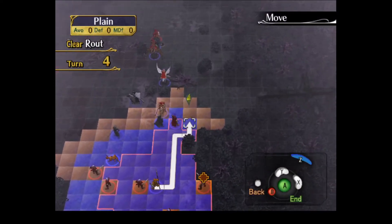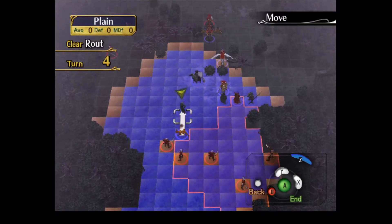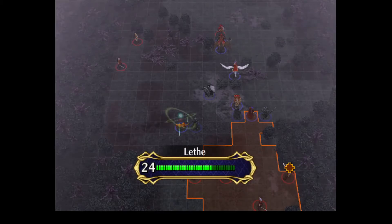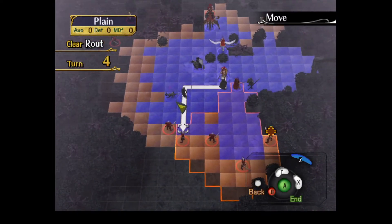I think Path of Radiance has one of my favorite instances of the weapon triangle. It's plus one damage dealt, minus one damage taken, and ten hit and avoid. I think that's one of the best ways they've done the weapon triangle.